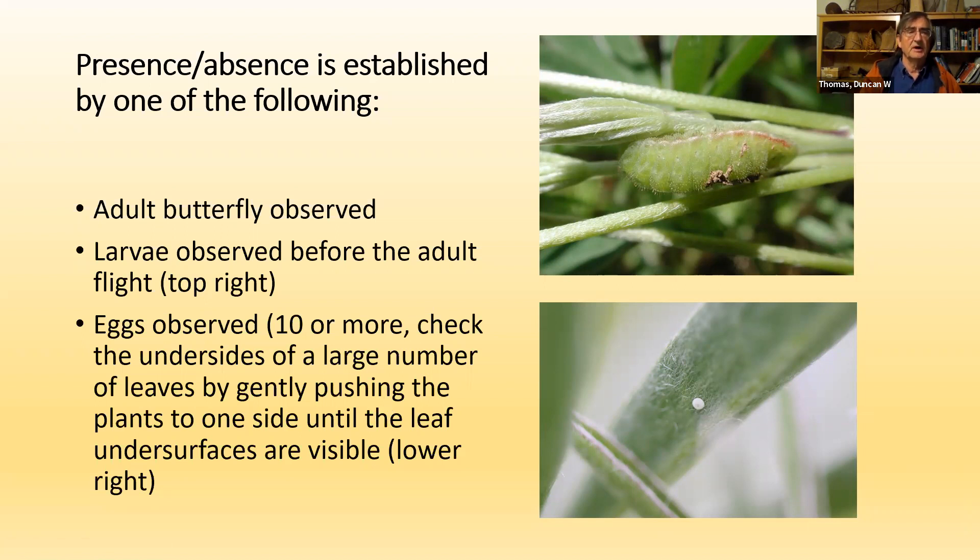Any of these — a larva, 10 or more eggs, or an adult — establishes presence. Record that it was present and why. It's very rare for anything else to lay eggs like that, so probably if you saw just one or two eggs, the Fender's Blue is present. Look harder to see if you can find enough to satisfy the criterion.